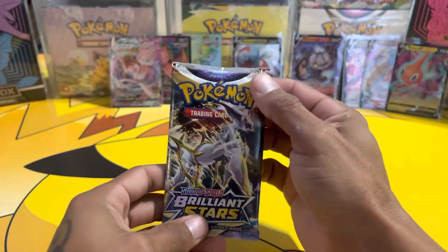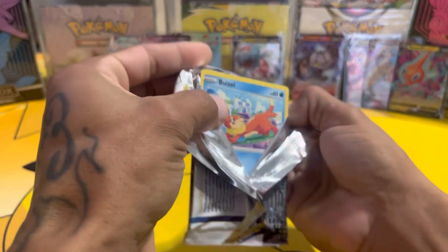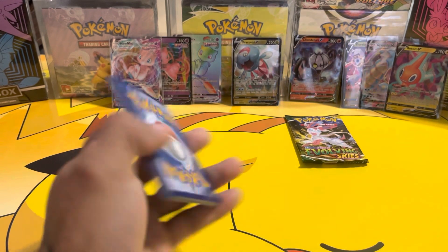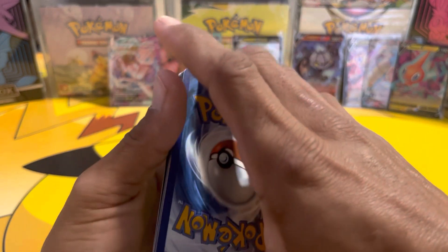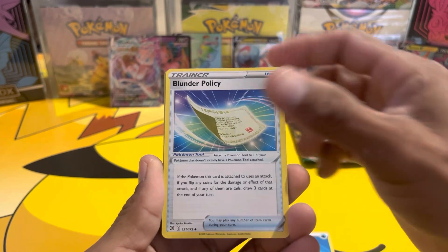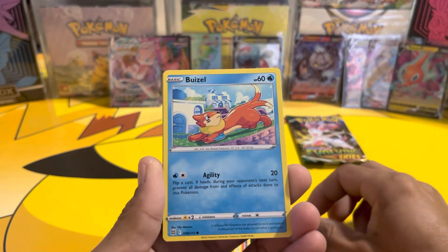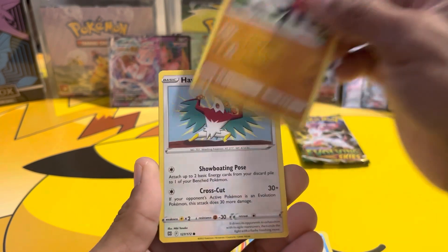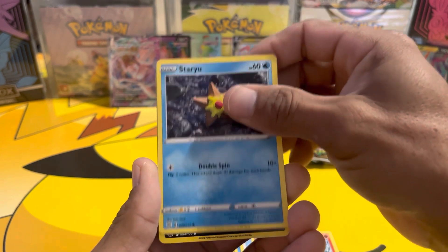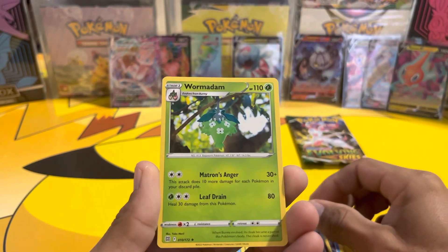Brilliant Stars — come on, don't let me down! Water energy, Blunder Policy, Torkoal, Double Turbo Energy, Sneasel, Sneasel, Hawlucha, Magmar, Staryu, reverse Grimer — warm, dang.